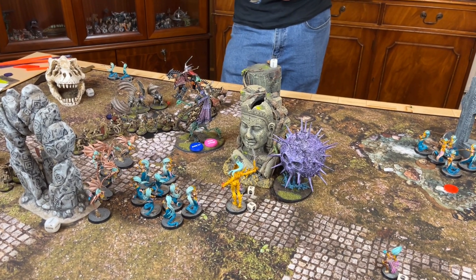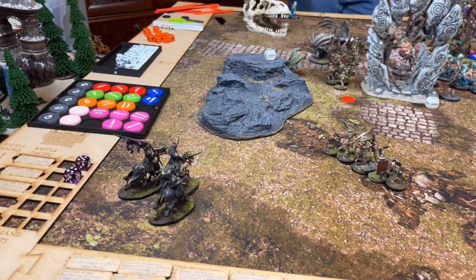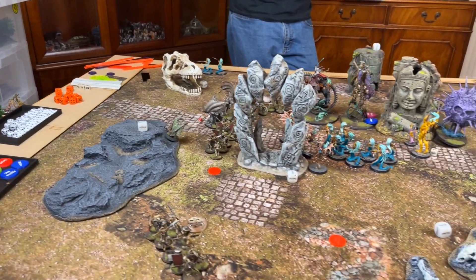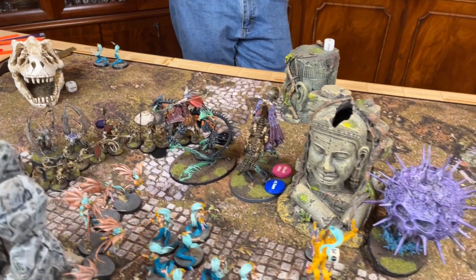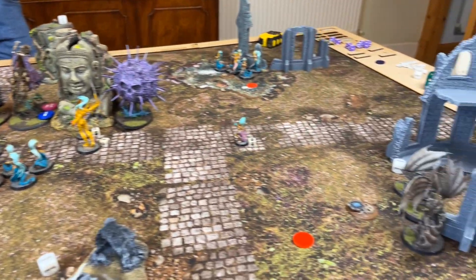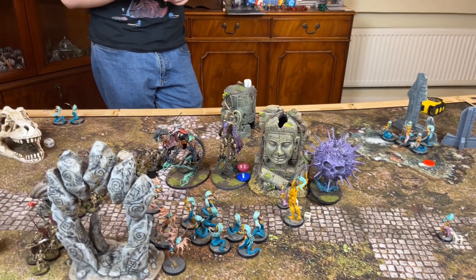Movement: Black Knights have moved to within 6" of the corner — they could teleport but there's no point right now. The Mortarchs are repositioned and ready to charge. A model dropped out to desecrate that objective. Pretty simple movement phase.